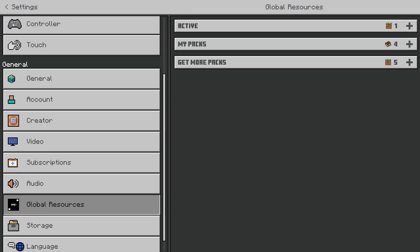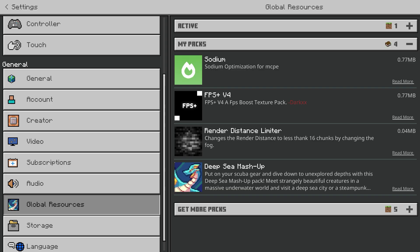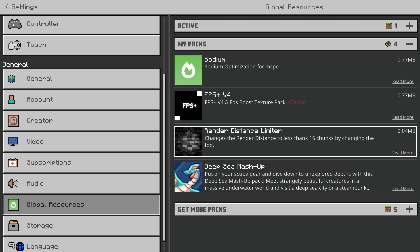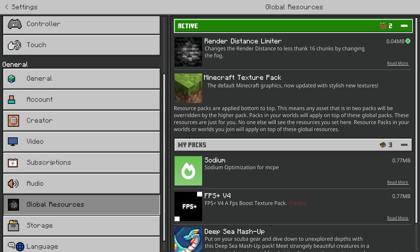Now we're going to get into the nitty gritty — the texture packs you want to use. The main one you always want enabled is Render Distance Limiter. This does what it says: it limits your render distance, which improves FPS, but you won't be able to see as much in front of you.